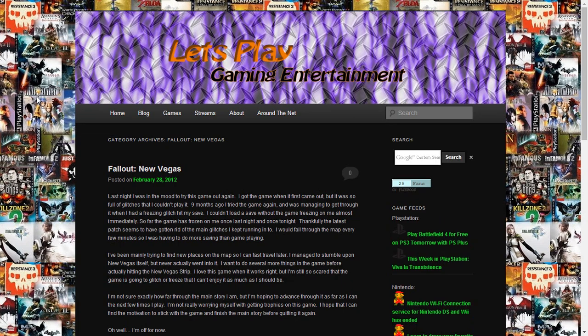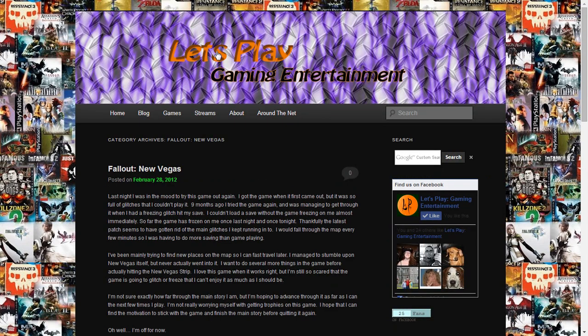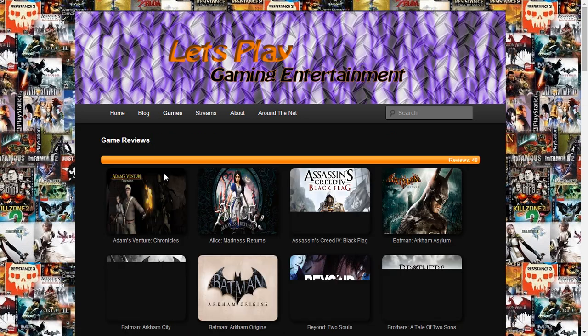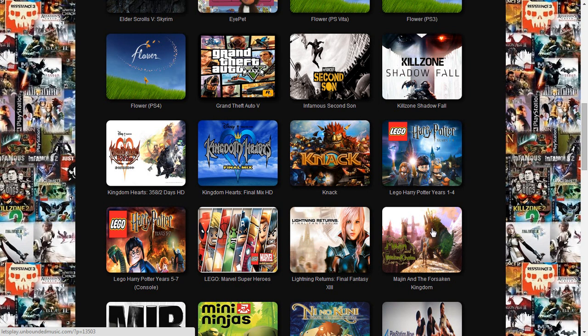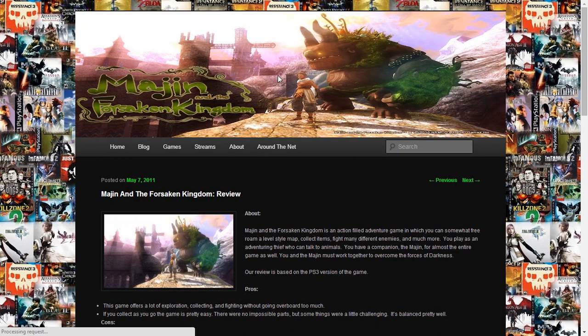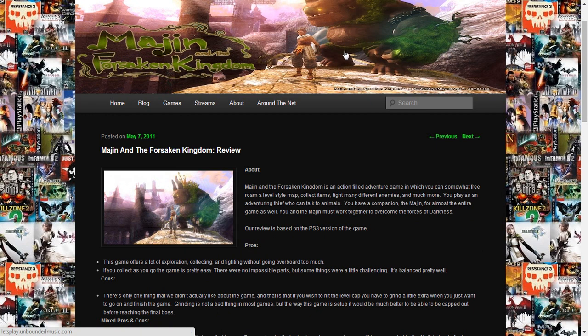I fixed Child of Light as well. I need to go to the game reviews — the one that took me the longest was Majin and the Forsaken Kingdom. I love this game, it's one of my most favorite games of all time. It's actually my background for my PSN cards. I found a logo, went through and edited it up so it would be transparent, and put it over top of it. This down here is actually the image I used up here.